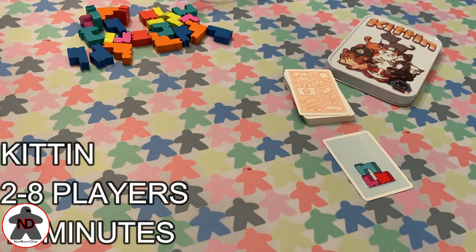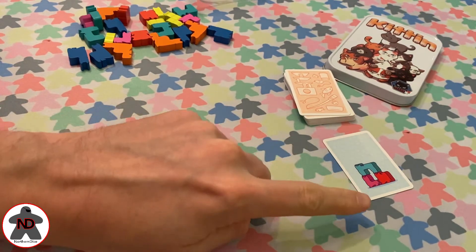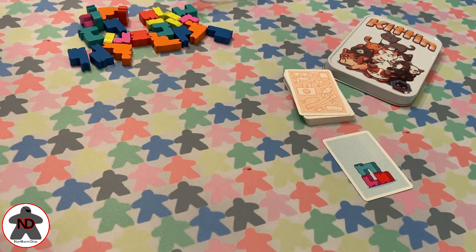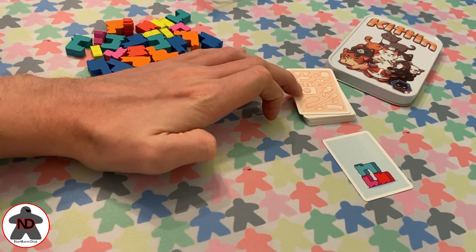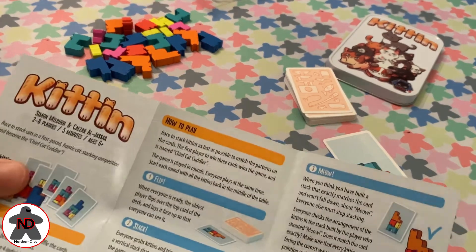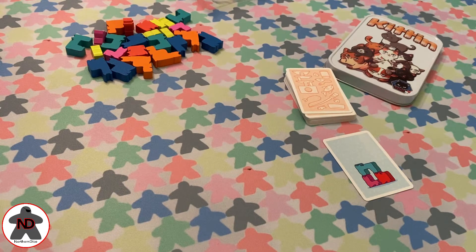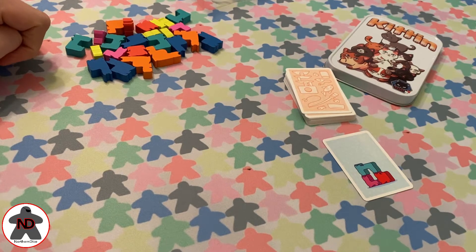Kitten's concept is incredibly simple. You are competing with others to build the stack of cats the fastest. You need to build a specific structure using your pieces faster than anybody else, and once you've done it, you shout 'meow' to indicate to all the players that you have finished and the competition is over. It is for two to eight players, meaning there are enough pieces for all players to successfully complete any structure. The game ends when the first person wins three cards, though we found that number needed adjusting depending on group size.